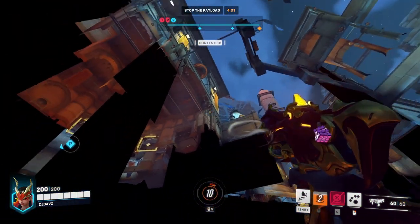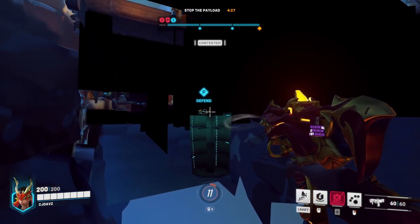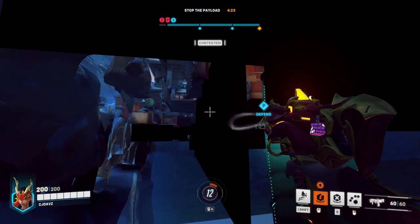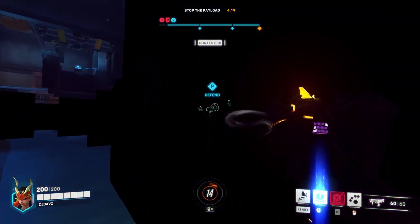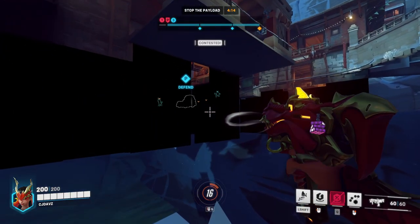Now you are under the map. It's going to be a little bit trickier to actually get to your team over there on the payload. You can speed this process up by throwing your translocator and it just keeps bouncing and bouncing, which does move you a little bit faster. But you can literally clip through every single wall on the map.